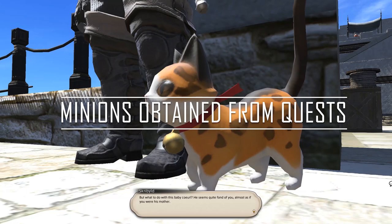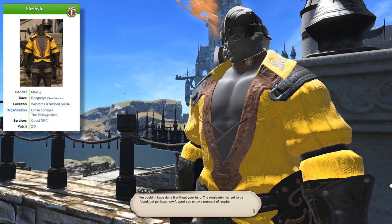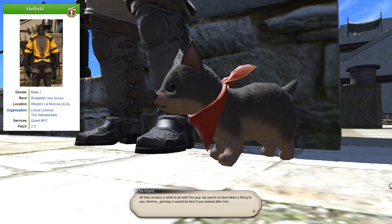There are two super easy minions to get from the same quest giver in Western La Noscea. Talking to Scriblet will allow you to do a level 15 quest called Like Cats and Dogs, and this is the requirement for two follow-up quests called Curiosity Killed the Coeurl and Man's Best Friend. Each will award you with a super cute minion: the Coeurl Kitten and Wolf Pup.